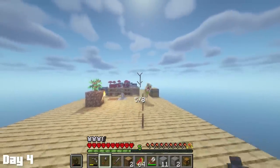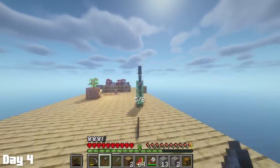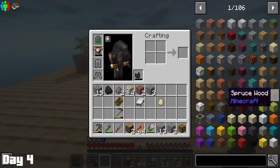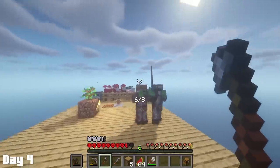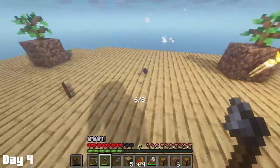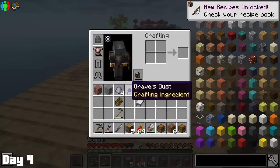Later on, two different creepers spawned and after that second creeper I realized that throwing items break one at a time and not all at once, so now I just had some extra knives. Two zombies spawned and I kept accidentally hitting myself with the throwing axes, which is about the only drawback these things have. One of the zombies dropped a special drop called Grave's Dust, which can be used to craft some spooky voodoo stuff — I don't think we actually end up crafting this.